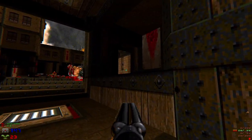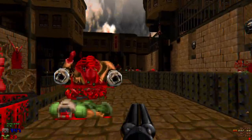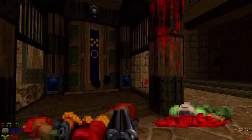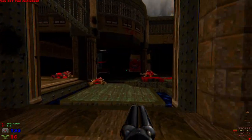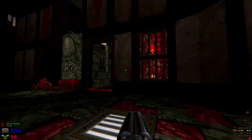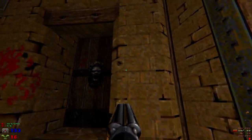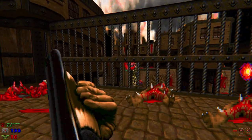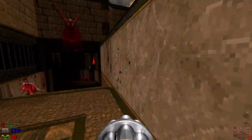Unaltered Doom gameplay. How am I dealing with these chaingunners? The old fashioned way. I hear more of them. There's one. Still no way to get that... I hate it when the cacodemons float off all the way out of the level.